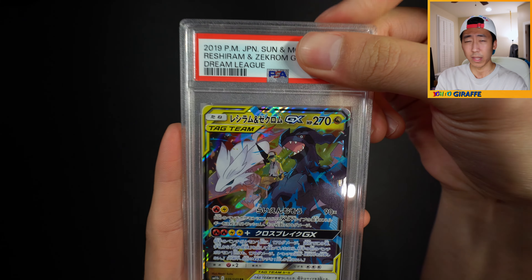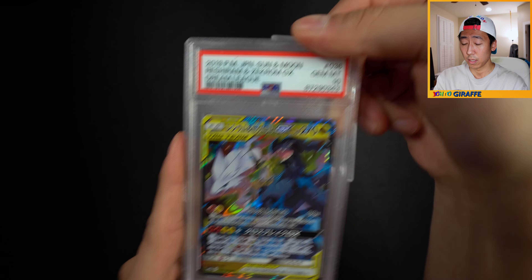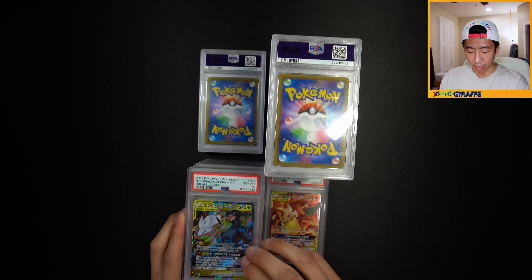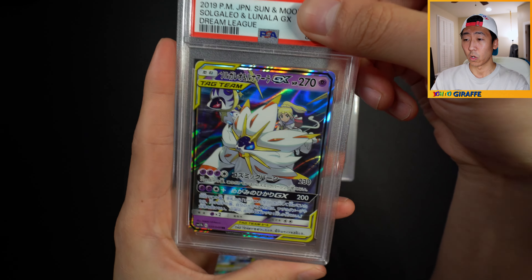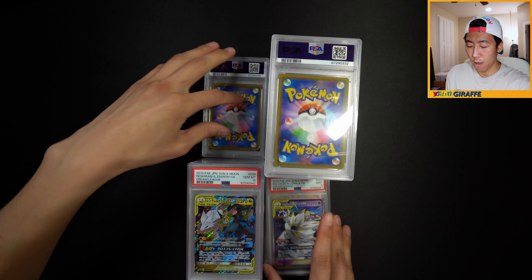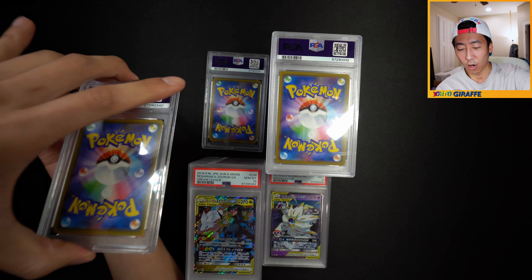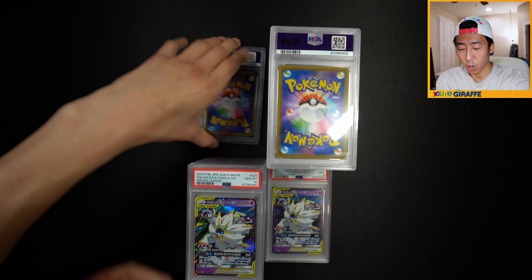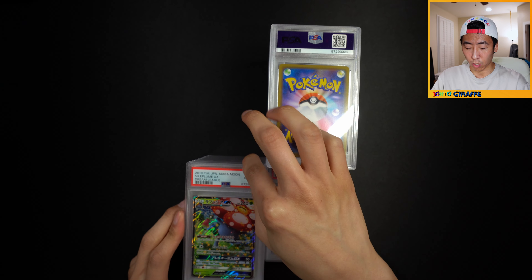I submitted like four of the Reshiram Zekram with N. Got another 10, another 10 - can we go 4 for 4? Fourth one - let's go, all of them got tens! My girlfriend's favorite art from the set. I think I submitted six or seven of these. Solgaleo Lunala - a 9. Centering left to right. Another one - another 9. Are they just stamping a 9 on these? Hopefully there's a ten - okay, there we go! And a Venusaur Rillaboom GX - got a 10!